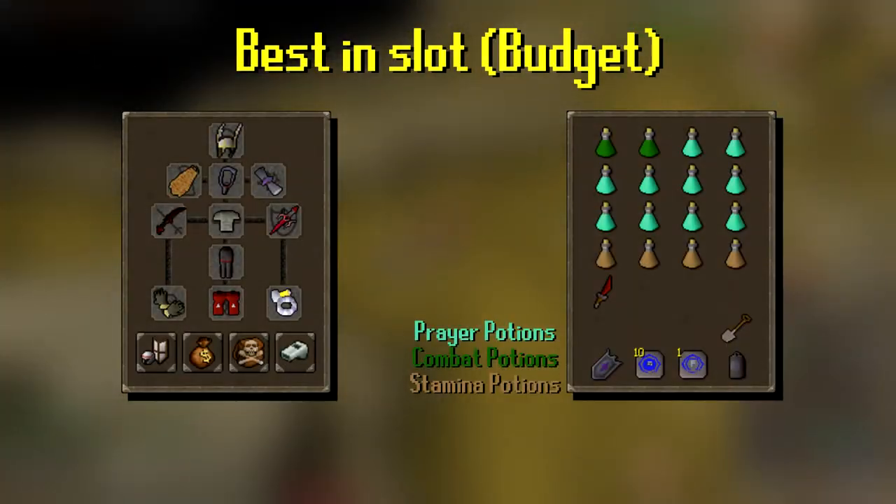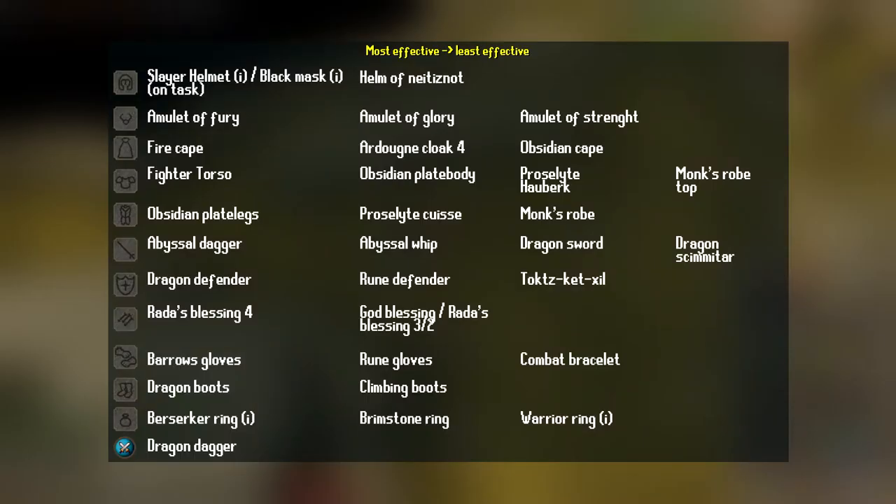Here is the inventory if you're on a budget. And if you don't have all these items, you can choose one from this list.